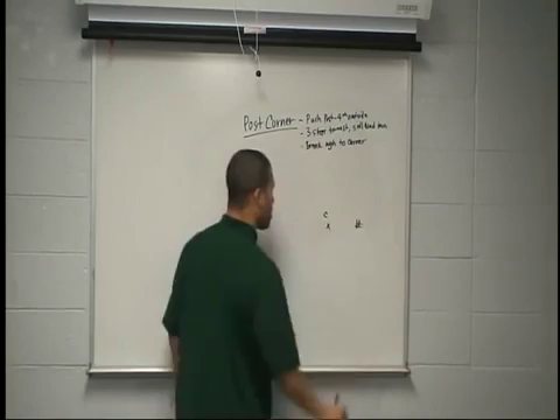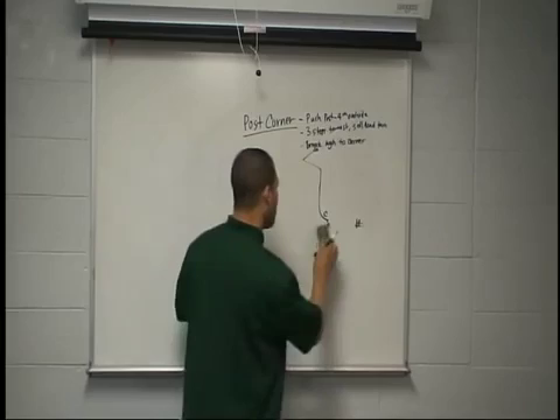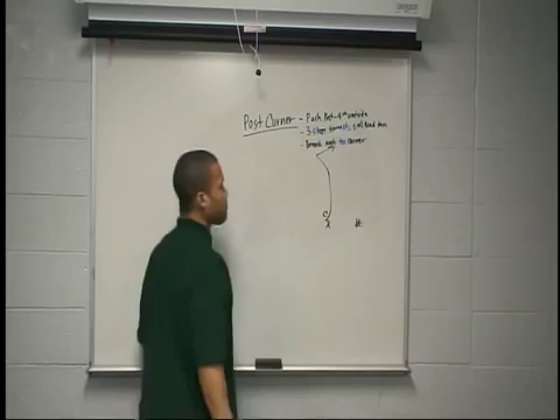If we've got press and he's sitting inside on press, we want to win inside, sell the post, and get out to the corner. If we can't — if he's sitting hard inside — we can take an outside release and still win. Corner sitting hard inside, we're going to fire our feet with an outside release, burst here, lean on him, and get out to the corner.